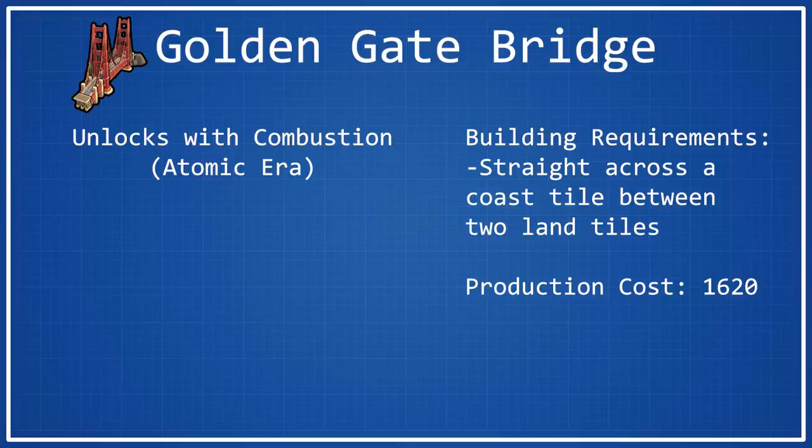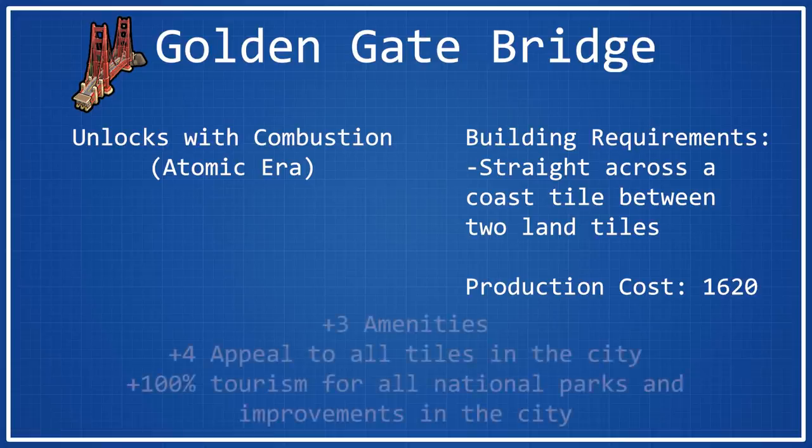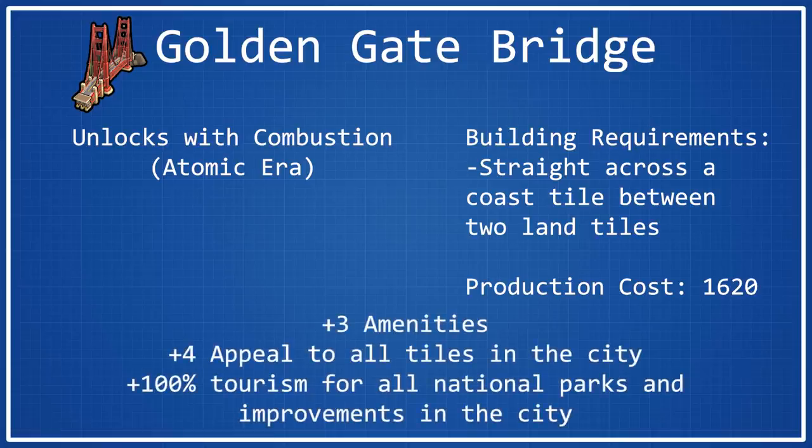As far as the production cost of the Golden Gate Bridge is concerned, it is 1620 production, which is pretty much the standard for Atomic Era wonders. Its bonuses include plus three amenities to the city it's built in, plus four appeal to all of its tiles, and it will double the tourism output from all of your national parks and improvements in that city.